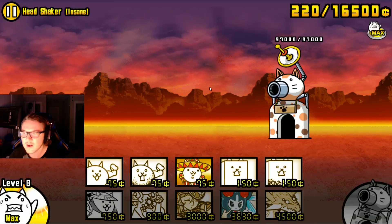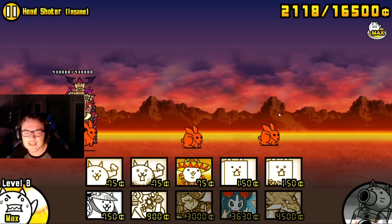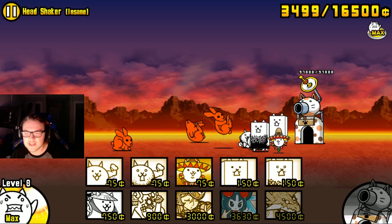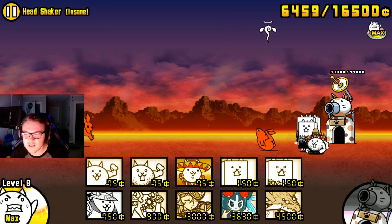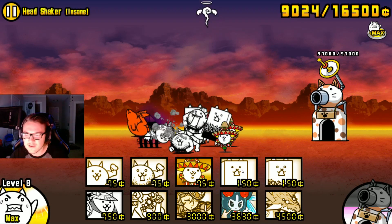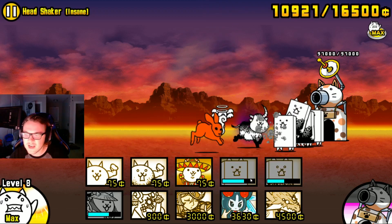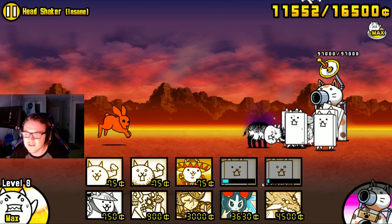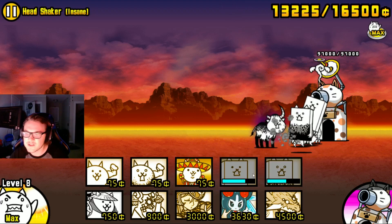Let the battle begin. I have a strategy for this stage — you may have seen my Manic Lion video. My strategy is to send out some units to hold back the rabbits, because I don't want them getting too close. There's Crazed Cow — now I'm just going to allow them to tear through my meat shields. Send out walls only, and Kazajizo. I'll send out at least two Kazajizos as I'm developing money — you'll see why if you've never seen this stage before.